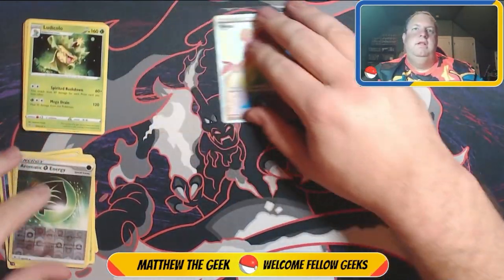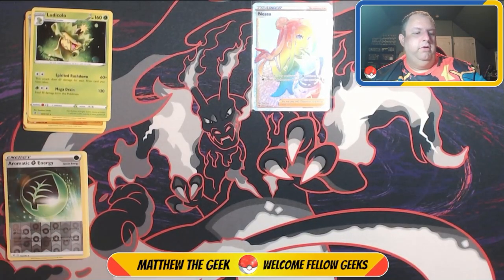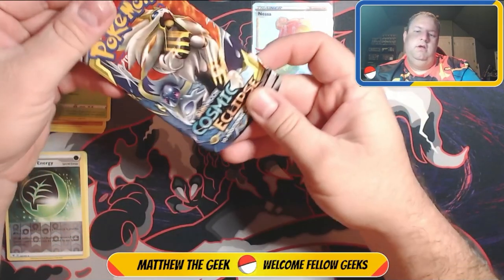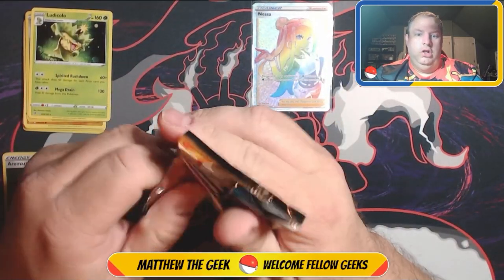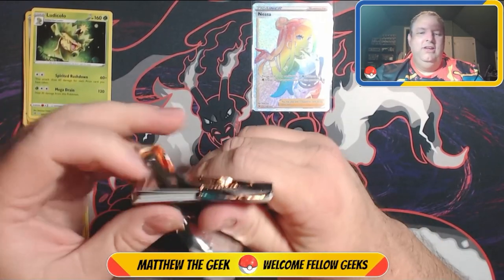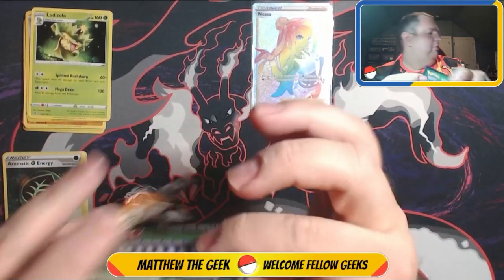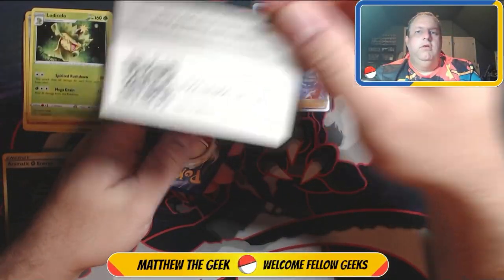That is going up in the VIP spot — definitely a very pretty card. We also have a Cosmic Eclipse pack. I haven't seen that one in a long, long time because it's no longer in print, so you can definitely tell this is an older tin that must have just been on the shelf when I found it. There's a good card right there.